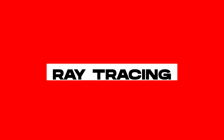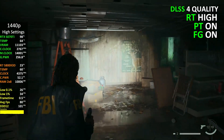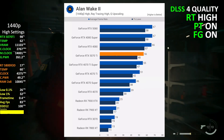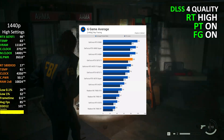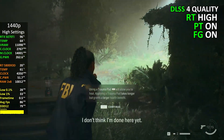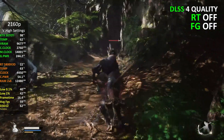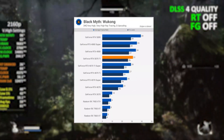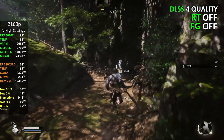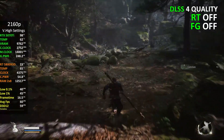Now let's flip on ray tracing. At 2K in Alan Wake 2, the RTX 5070 Ti edges out the 4070 Ti Super by a slim margin, while the 7900 XT is left way behind, delivering less than half the performance across 6 popular ray-traced games. Overall at 2K, the 5070 Ti is about 6% faster than the 4070 Ti Super and more than double the speed of the 7900 XT. Moving up to 4K in Black Myth: Wukong, the 5070 Ti again leads the 4070 Ti Super by around 7%, and the 7900 XT trails by a huge margin. Across 6 games at 4K, the 5070 Ti keeps a solid 13% lead over the 4070 Ti Super and leaves the 7900 XT in the dust.